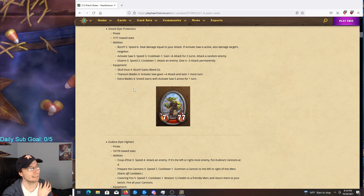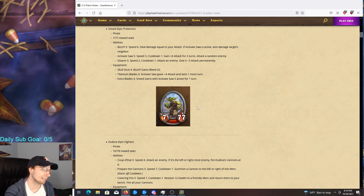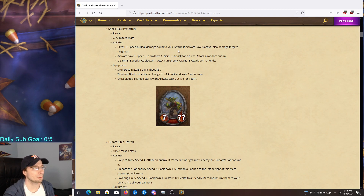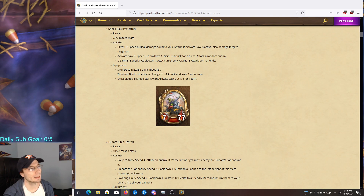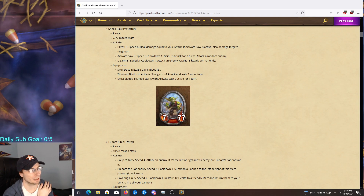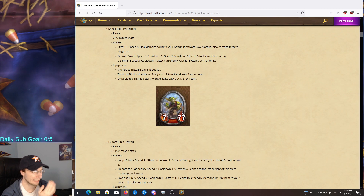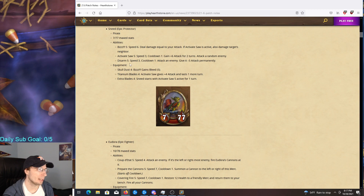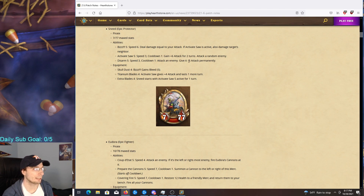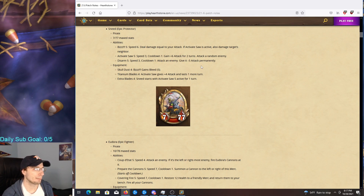Next is Sneed — you might remember him from Sneed's Old Shredder, the GvG card — another pirate maxed out at 7/77, which I think is a little low on the health. His ability Bzzz is speed 6: deal damage equal to your attack; if Activate Saw is active, also damage the target's neighbor. I assume it can only hit one neighbor. Activate Saw is speed 3, cooldown 1: gain 6 attack for 2 turns, attack a random enemy.